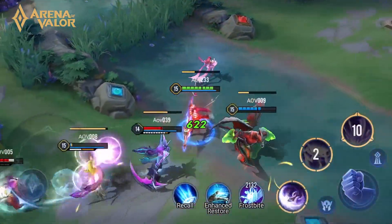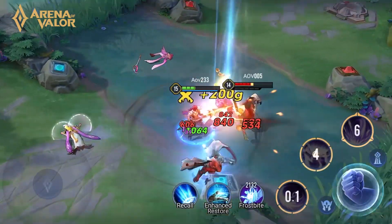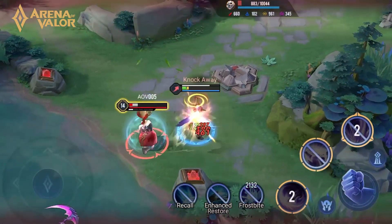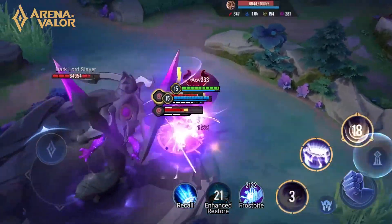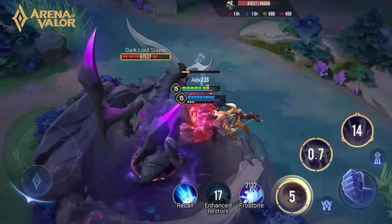to deal true damage and ignore enemy defenses. Then use Tail Sweep to trigger increased attack speed and lifesteal. Finally, use Bloodworm to chase down any fleeing enemies. At the end of this combo, Xanis' explosive normal attack damage will guarantee that the enemy's backline will die swiftly.